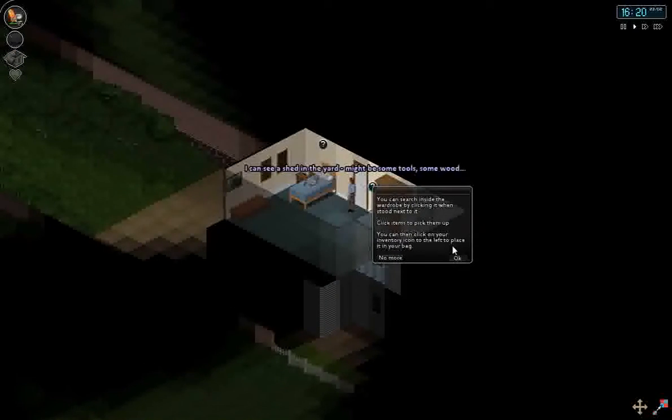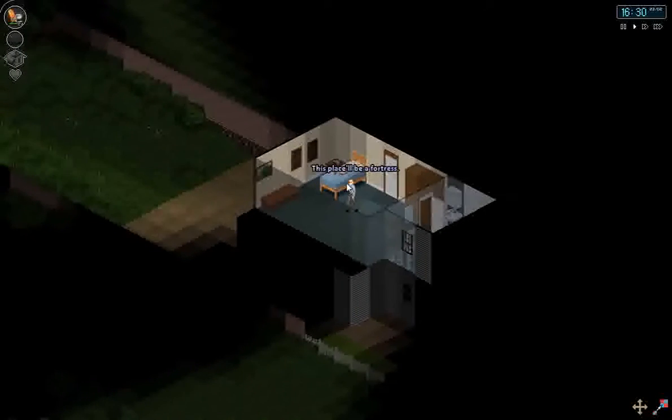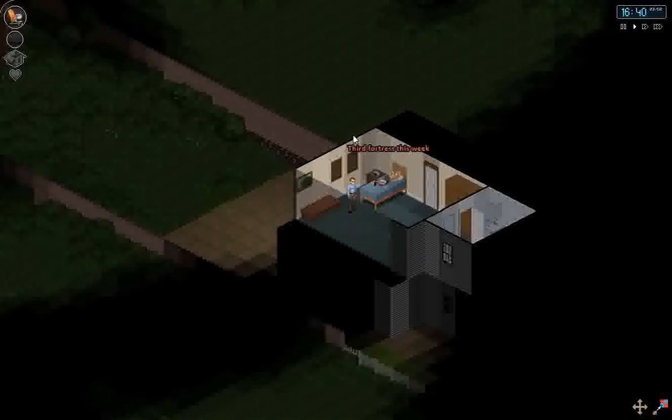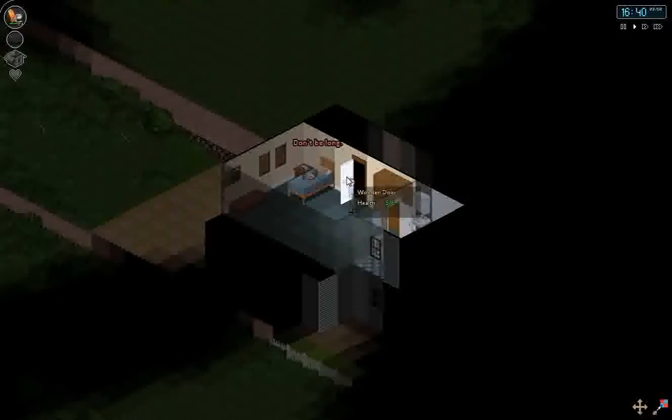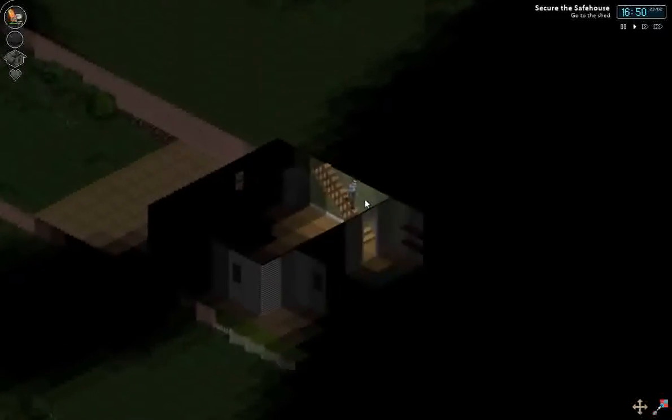Clicking on stuff and standard movement: W-A-S-D, and shift to run. A shed in the yard — see out there. Third fortress this week, so you get the feeling you've been moving around a lot.